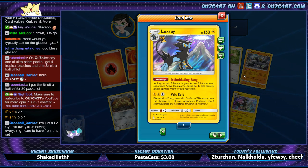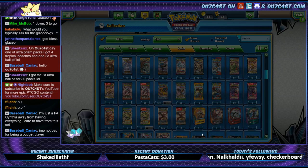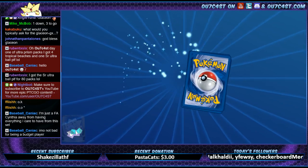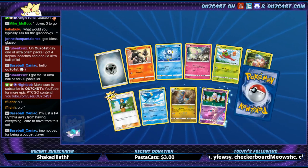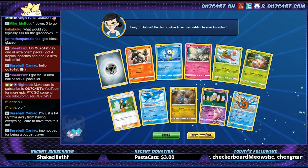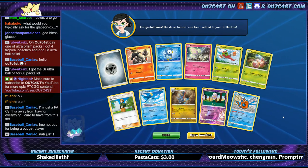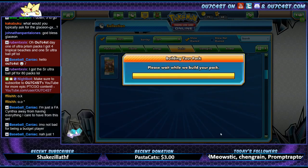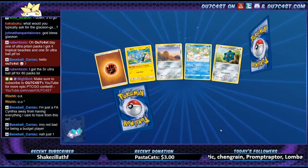You're just a full art Cynthia away from having everything you care to have in this set — does that mean you have three or you're just trying to get one for your collection? You got Secret Ultra Ball for 80 packs — jeez, I bet those people are kicking themselves. I don't understand people that trade away — I guess they try their luck.